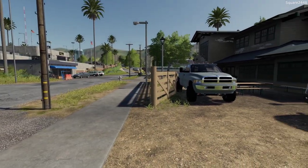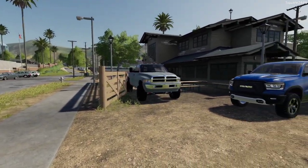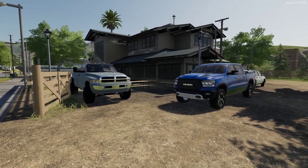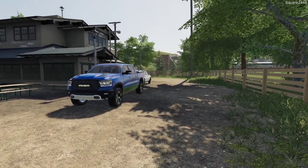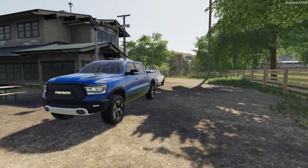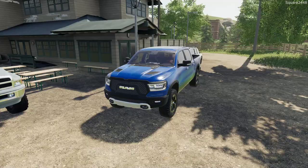Welcome to FS19 Repo on the Raven Fort Map. Today we will be repoing an exotic sports car, a wheel loader, and a pickup truck. We'll be heading over to the shop in our 2019 Ram 1500.